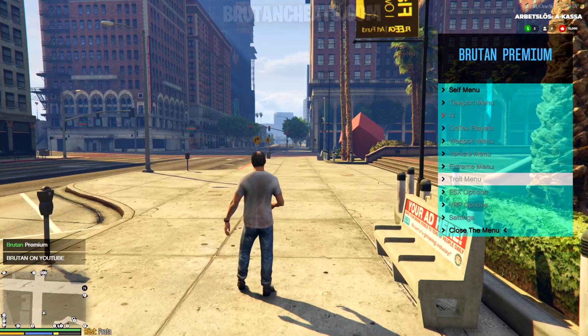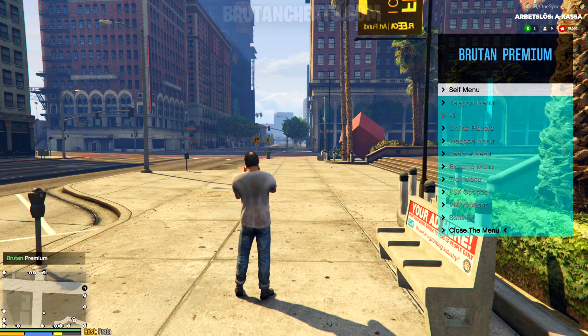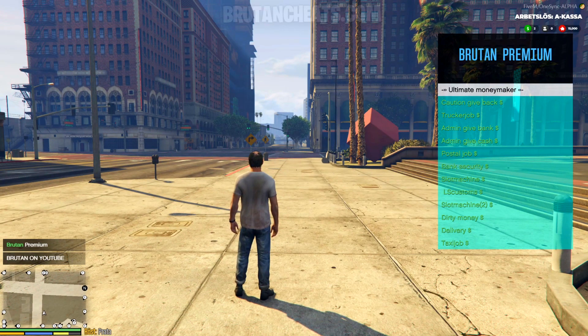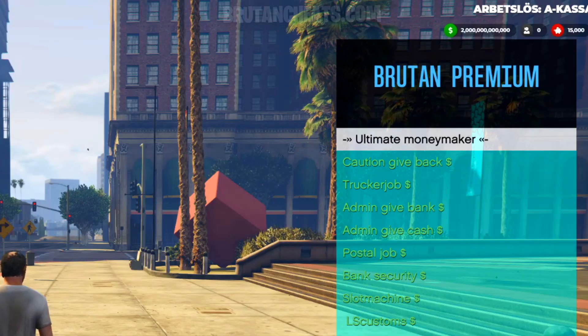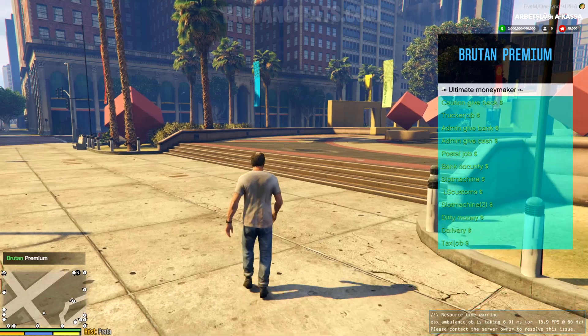Let's start by spawning some money. As you can see, I don't have any money on me right now. Let's go to ESX options, ESX money options, ultimate money maker. Just put the amount of money that you want to get, press enter, and as you can see we just got the money into our inventory instantly.